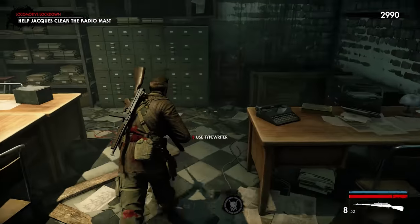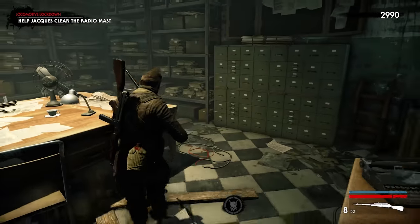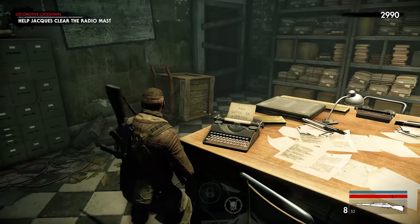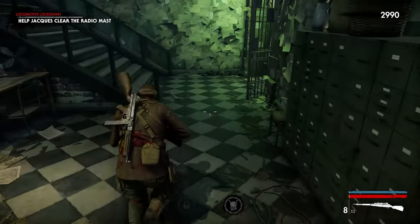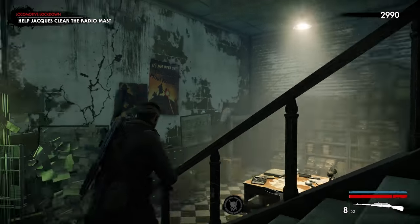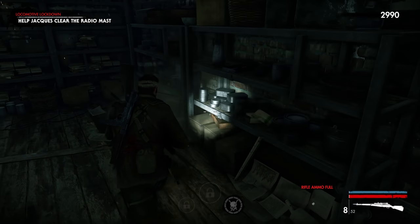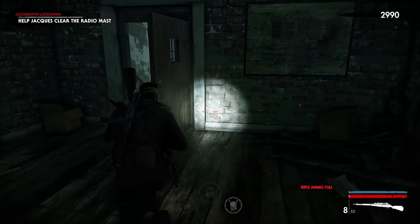There are collectibles in the game as well. I spot a typewriter — I can actually use it. There are a few little Easter eggs here and there. I love the posters they do in this game. Is this a secret room? It's just full of ammo, not much else.